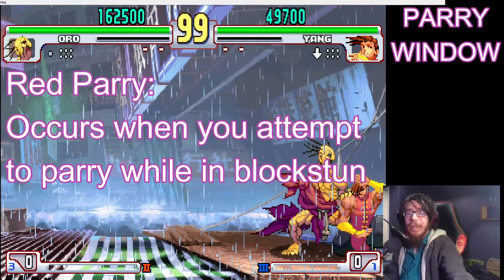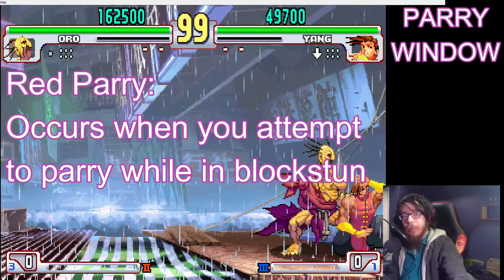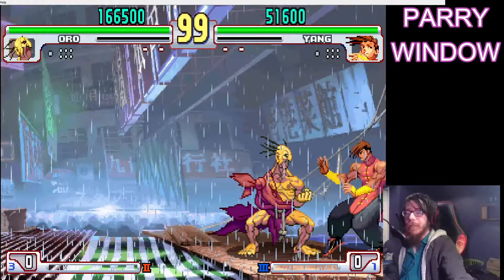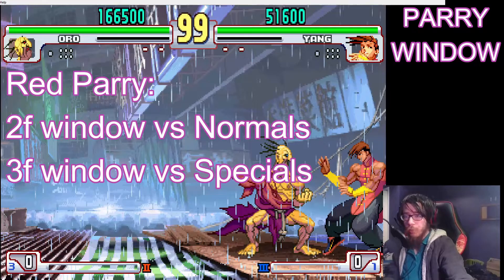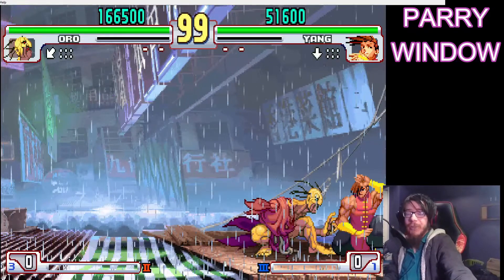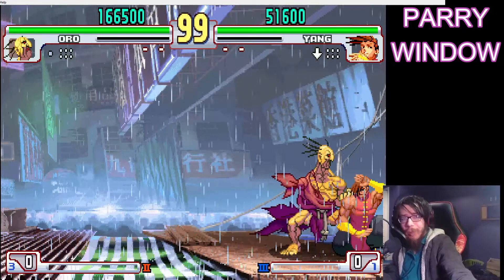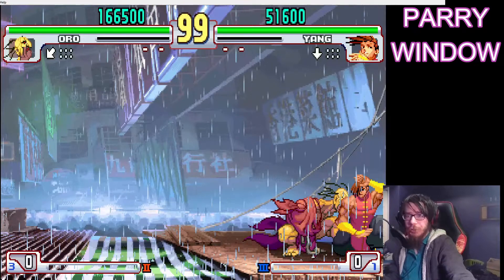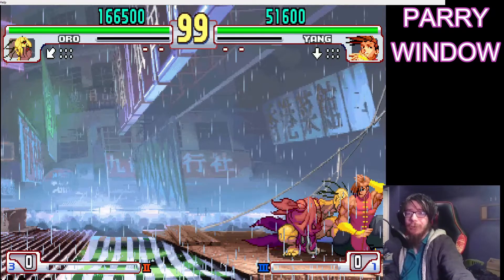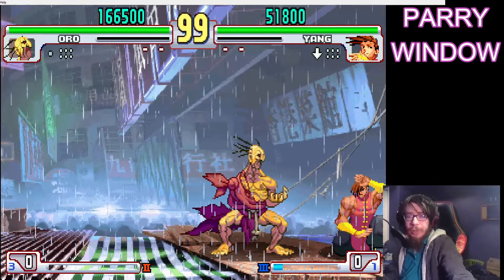If an attack would hit you during block stun, you are forced to go for a red parry, which has a 2-frame window for normal attacks and a 3-frame window for specials. This is to disincentivize just going for parry, parry, parry all the time during block strings. This game does not have absolute guard, which means that if you try to parry too early, you'll just end up getting hit.